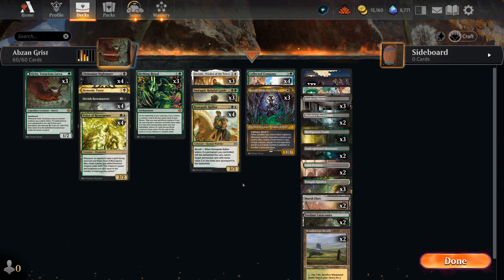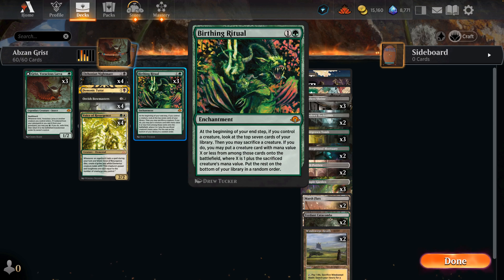Today we're taking a look at a deck that I've had in the recording queue for quite a while - the Abzan Grist deck. This is a deck that's really about having a solid, high-quality engine and seeing how that can serve you over the course of a longer game. It uses Birthing Ritual, a card from Modern Horizons 3 I really wanted to play but never found a deck for, until I ran into someone playing a similar version on the ladder.